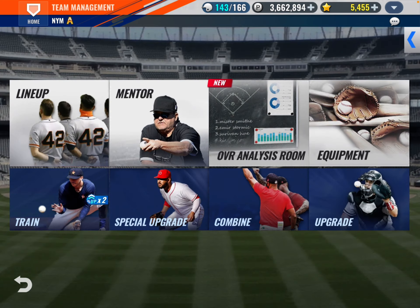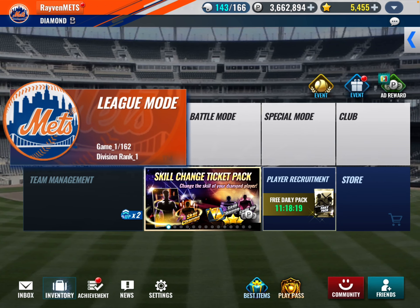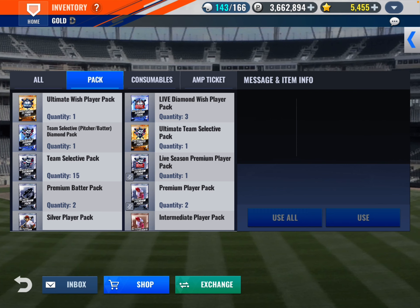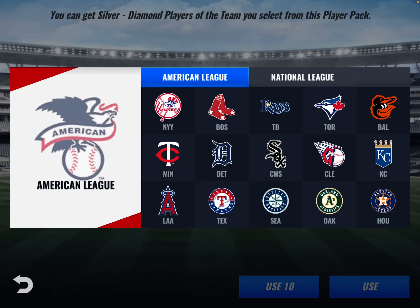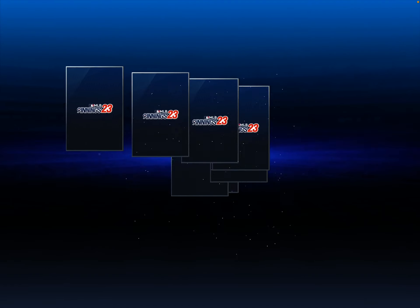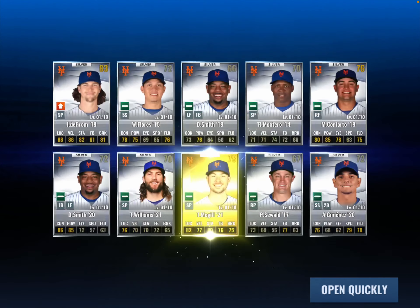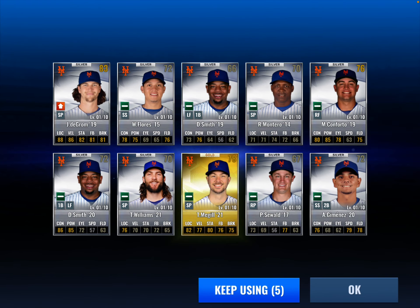Do we do a sig combo? I gotta see who I have — I don't know if I have enough guys for that. Let's go back to the 15 team selects. Let's use those — Mets, use 10. We have one gold out of that. That's McGill. So there's Williams, DeGrom, Flores.